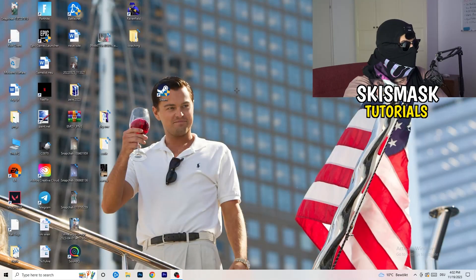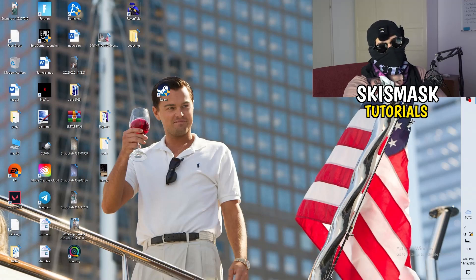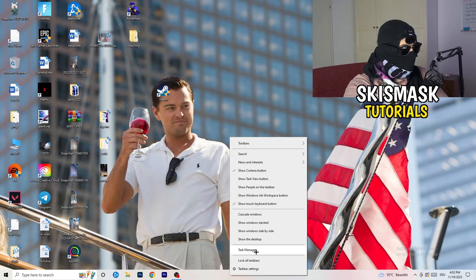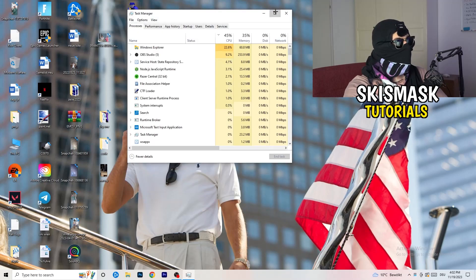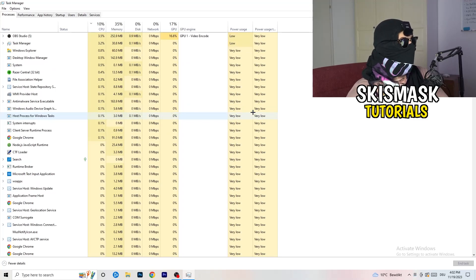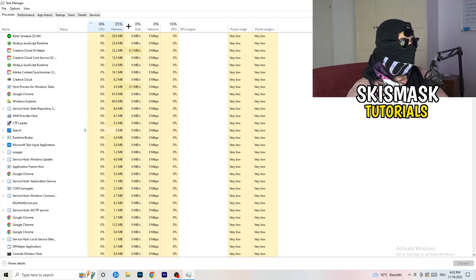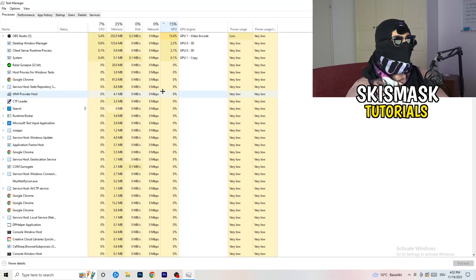Next, navigate to your taskbar at the bottom of your screen, right-click it, and open Task Manager. Once it pops up, go to the Processes tab. You can see CPU and GPU usage there. Click on the GPU column to sort by GPU usage and end every task running in the background or in applications that is using too much GPU and that you don't need.